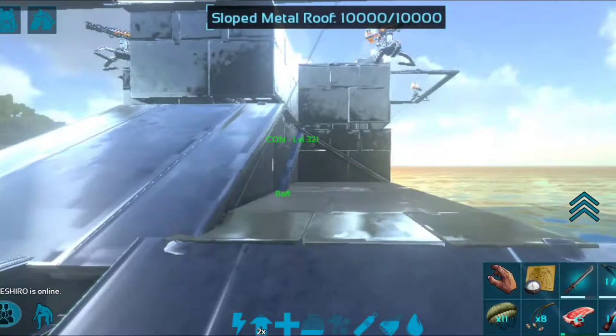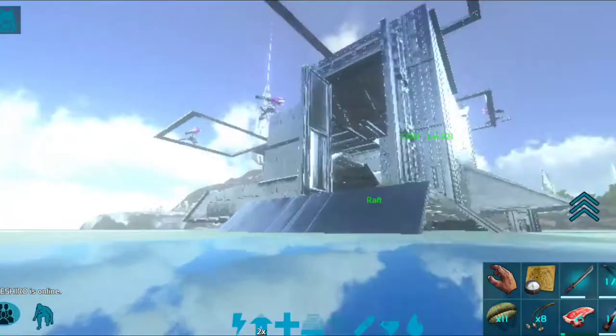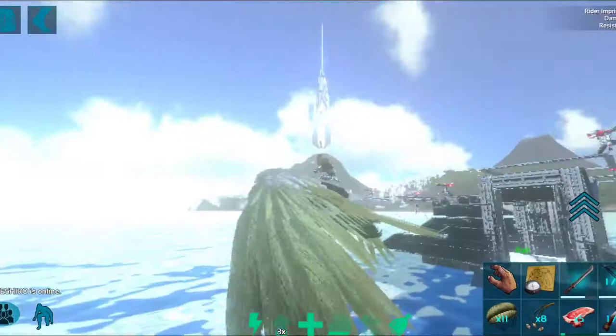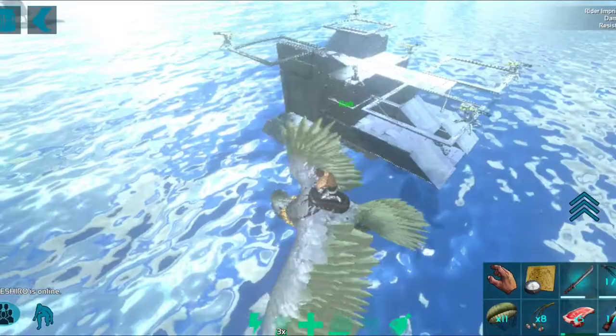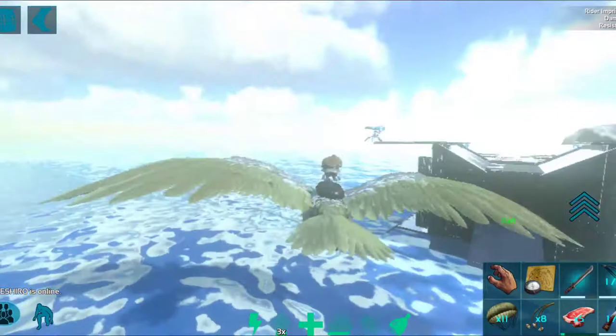If you want to use it like in rivers, you wouldn't need the turrets underneath — you could pull those four off and put more firepower on top. Just a quick look around the outside — here is my design of a patrol boat on ARK Mobile. I hope you enjoyed the video. Let me know what you think in the comments, and hopefully you can try it and it works out for you. I'll see you next time.